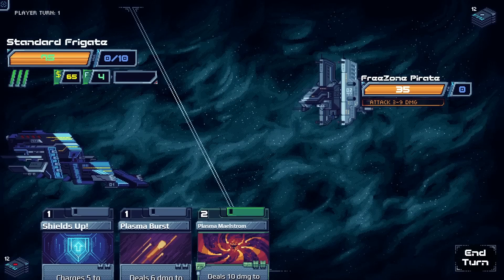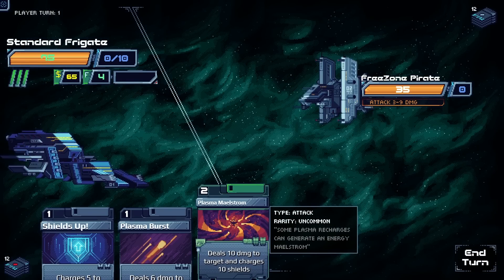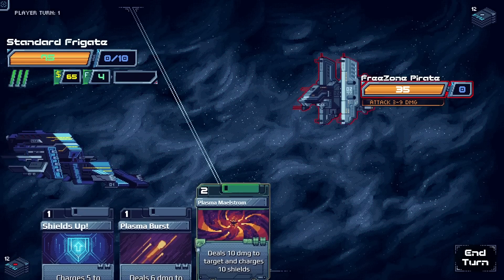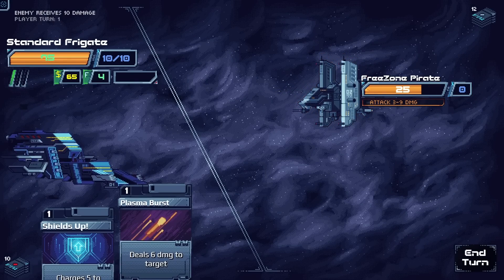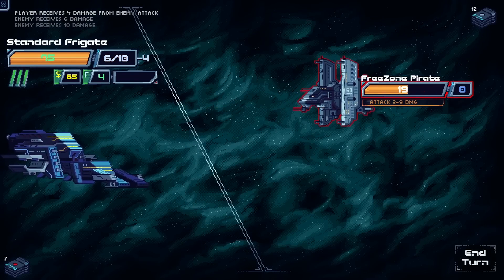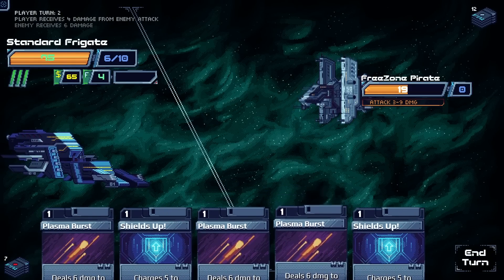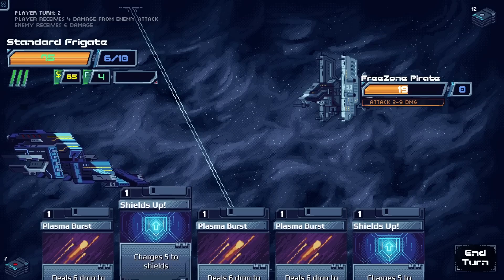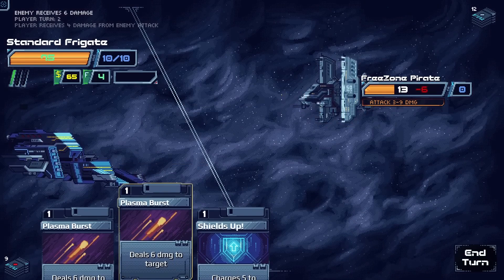The Plasma Maelstrom does both attack and shield, but you still have to target the enemy. The enemy is attacking for three to nine damage so we use it for 10 shields, then deal more damage. They did four damage — easy. We put up at least one shield to be safe and finish them off with plasma shots.